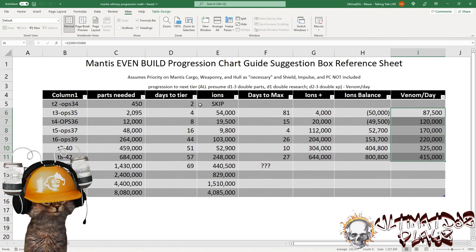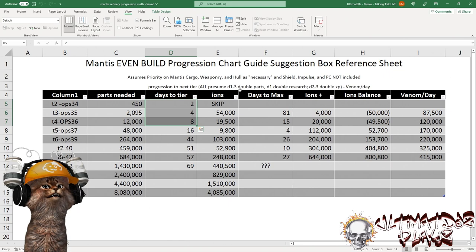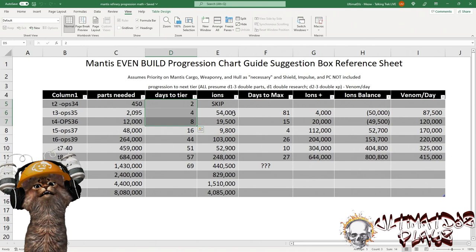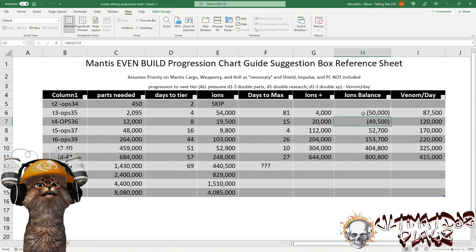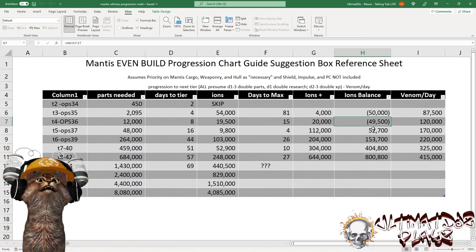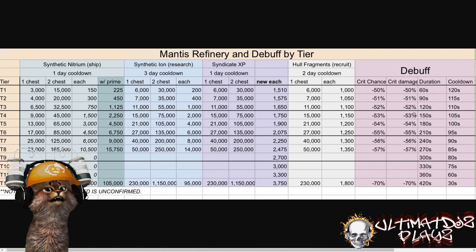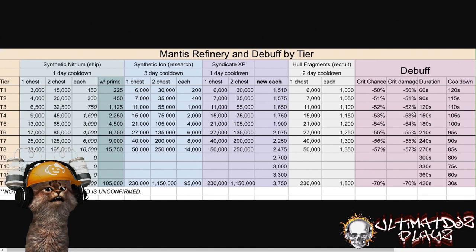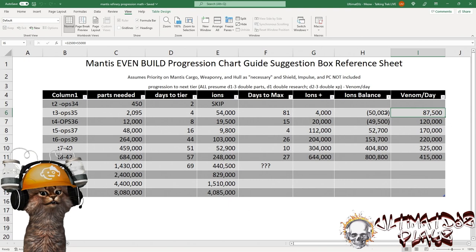Once you get to tier three, maybe tier four, I'm actually going to recommend you slow down to singles on the parts — it'll take 32 days instead of 16 to get to tier five, but we'll get more research particles during that time and build up the research to be a little more level, while still getting some syndicate XP. I may recommend singles on parts, then double on research on day one, and doubles on syndicate on the other two days. These numbers are based on doubles of everything. You can take the 87,500 and subtract 12,000 if you're only doing single on parts, getting to about 75,000 — a lot more feasible for a tier three Mantis with some cargo crew.